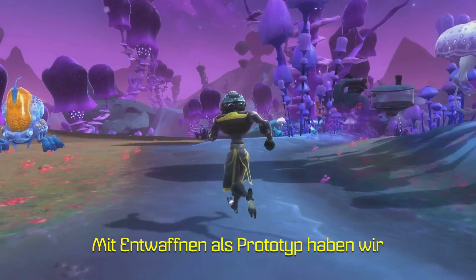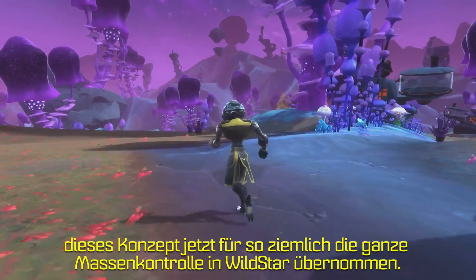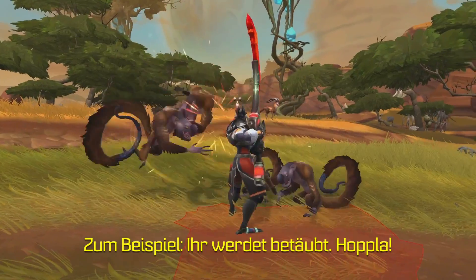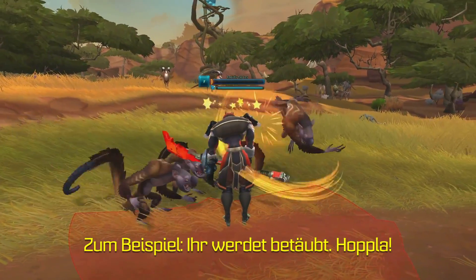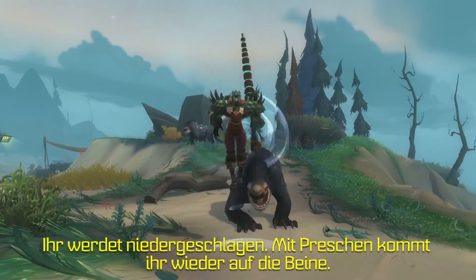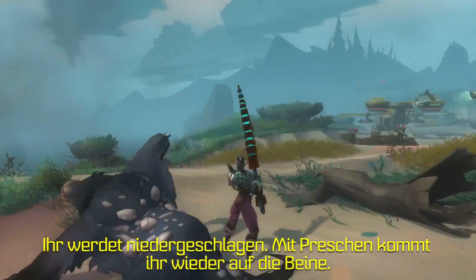Breakout Gameplay. Taking Disarm as a prototype, we've applied this concept to just about all crowd control in Wildstar. Let's say you get stunned — spam your F key quick enough, and you can shake it off. Get knocked down, use a dash charge to roll back to your feet.